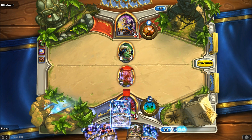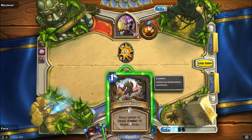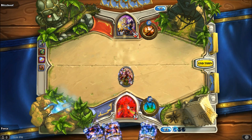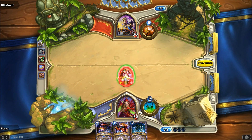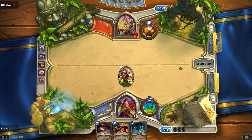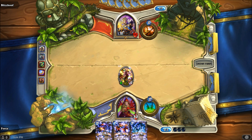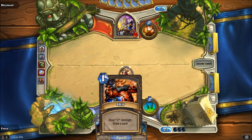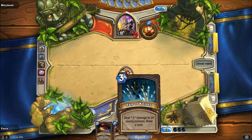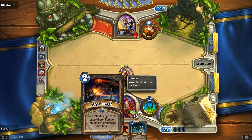We're going to hit him just for three. With the combo now triggered we can Cold Blood our creature, giving it plus four attack, and hit him for six. You can see just a simple combo like that turns out to be pretty ridiculous — a six-damage swing on turn three. And the Mana Addict is another card in this deck which is absolutely insane — I've gotten turn four victories before, I think you might even be able to get a turn three victory with it.